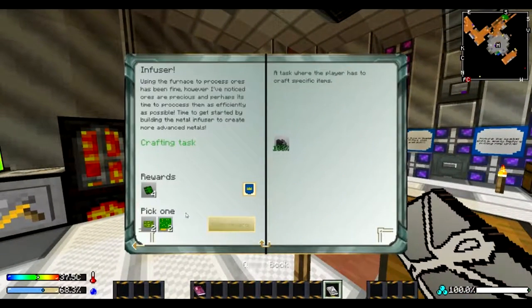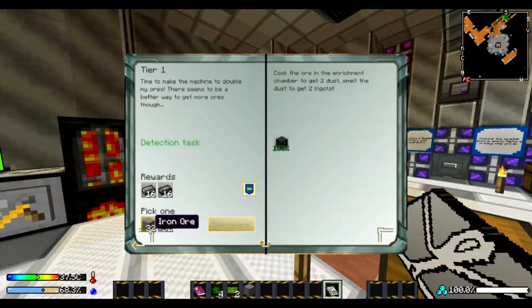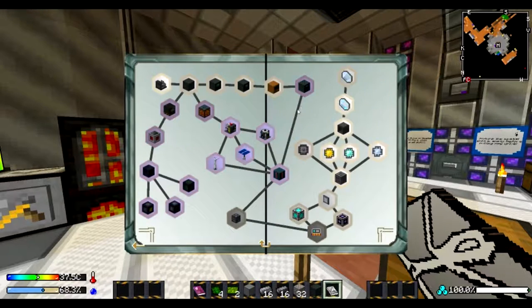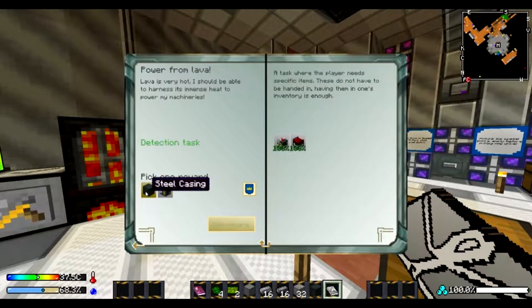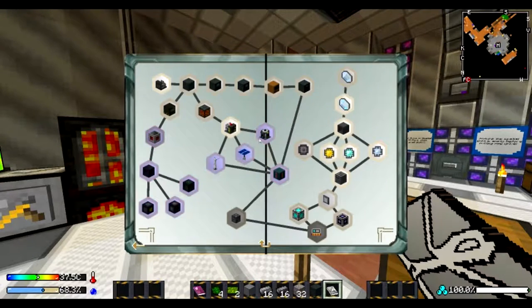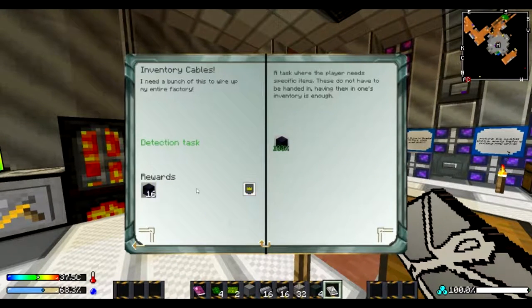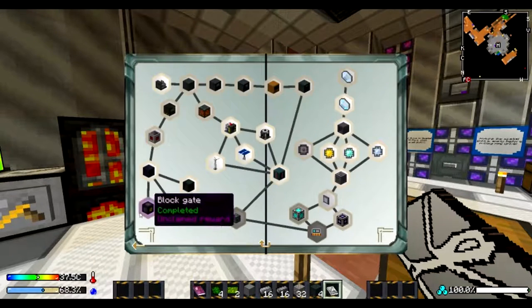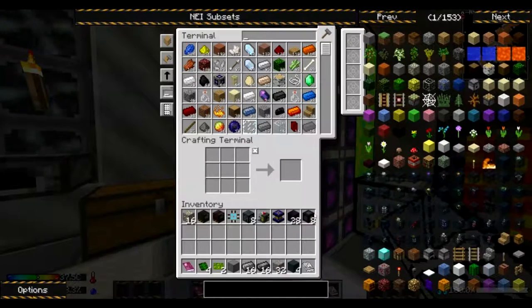We can feel awesome because we're turning in all these quests. Look at this — we would have normally got all this stuff. Awesome, 32 iron ore, I can handle that. That looks like a lot of crafting. Take heat generator, I don't know what it does, but we got a lot of power. High temperature furnace, inventory cable, I'll take block gates. Alright, so we're 90% complete on that one now. Throw that stuff in here.